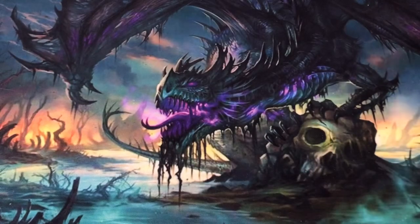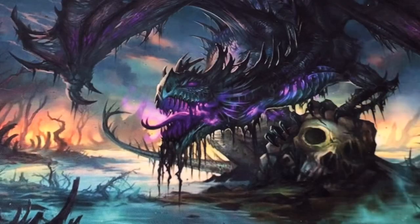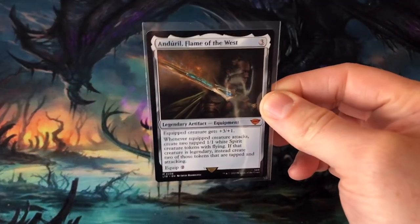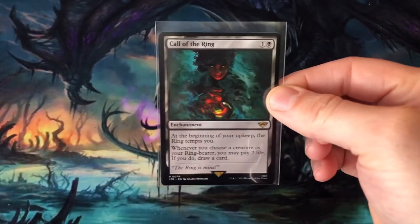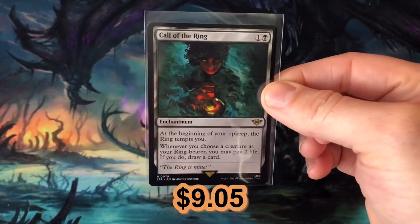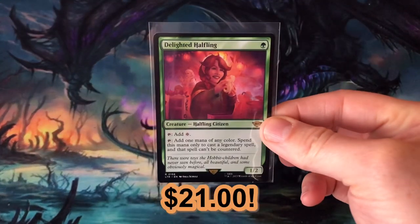Boromir, Warden of the Tower, $3.21 — the third highest valued card out of the packs. Andruil, Flame of the West, $4.66. Call of the Ring, $9.05, the second highest valued card out of the packs. And the highest valued card out of the packs was Delighted Halfling, coming in at $21.